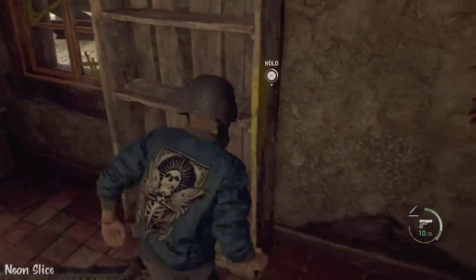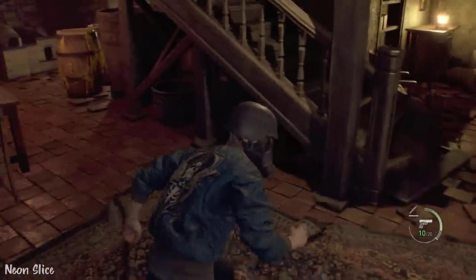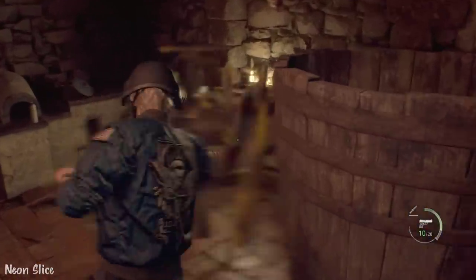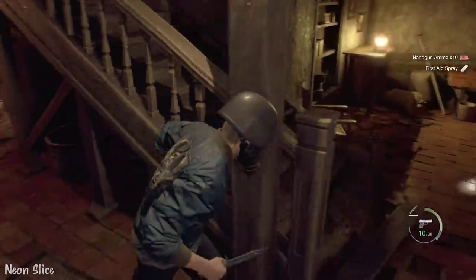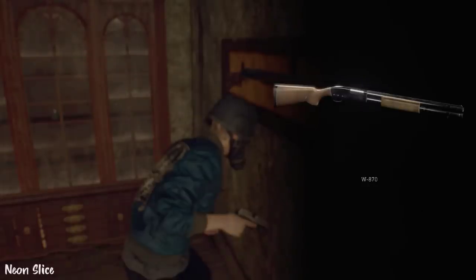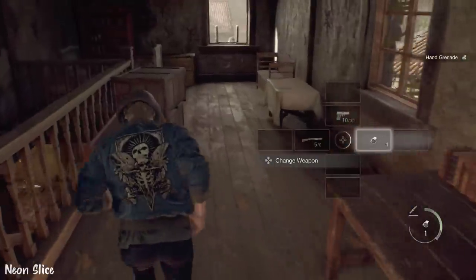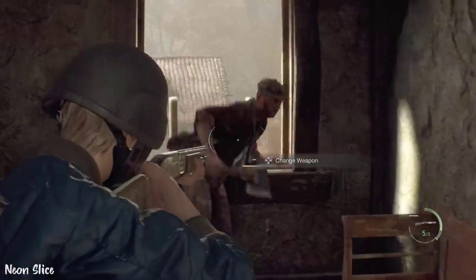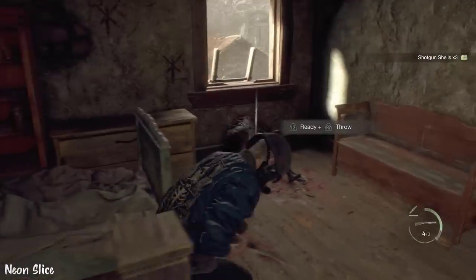In the shotgun house, I am still closing the window with this bookshelf thing. Then I'm breaking these barrels with my knife and grabbing everything, so we have enough healing items and ammo. After that, I'm going upstairs getting the shotgun and the hand grenade. If the guy is not up there yet, get the shotgun shells. If the guy is up here, wait for him to get up and shoot him in the face with your shotgun.